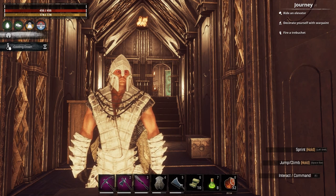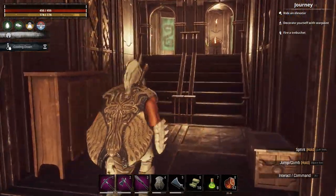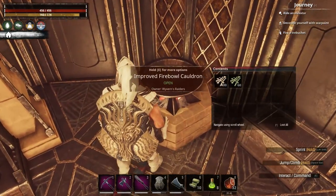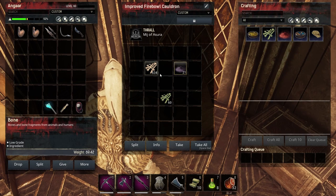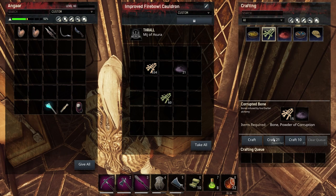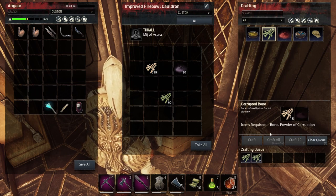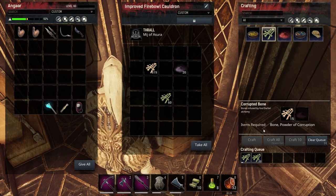We're back home at base again, so let's craft up some Corrupted Bone. That is done in the Firewall Cauldron. We'll put the powder in — so we've got the bone and the powder — and we've now got this recipe available to us. Because we've got 21 powder, we can craft 21 Corrupted Bone. Let's leave that to craft up.